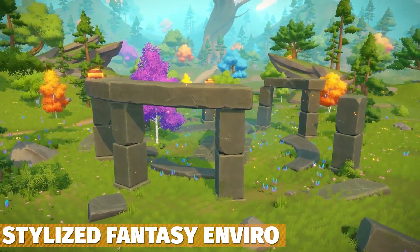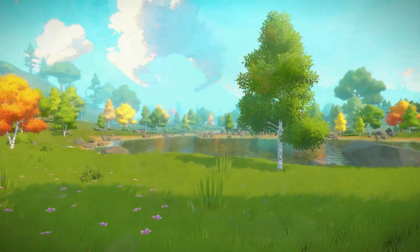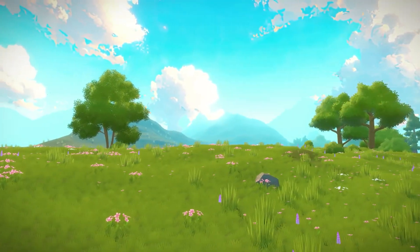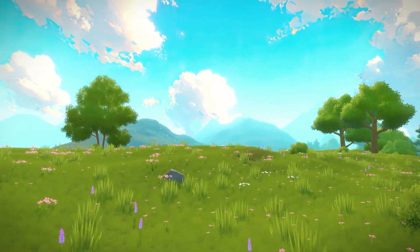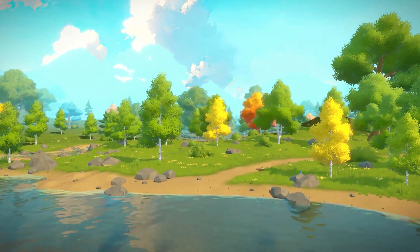Next is the RPG Stylized Fantasy Environment, suitable for all pipelines. It has over 200 prefabs for a unique fantasy style with loads of rocks, ruins, interactive chests and objects, and loads of diverse plant life.